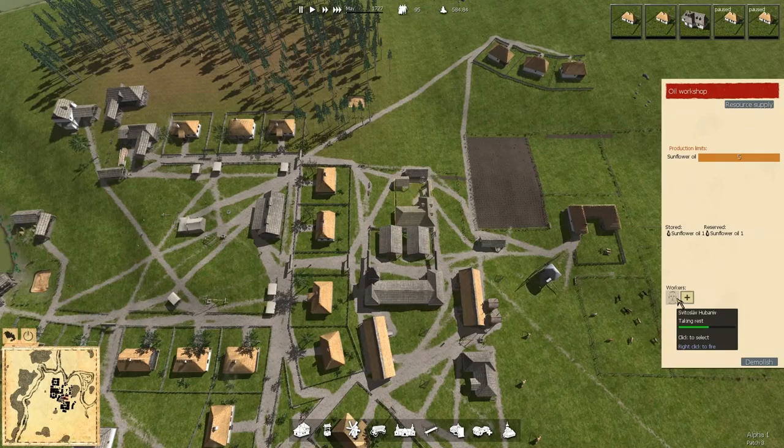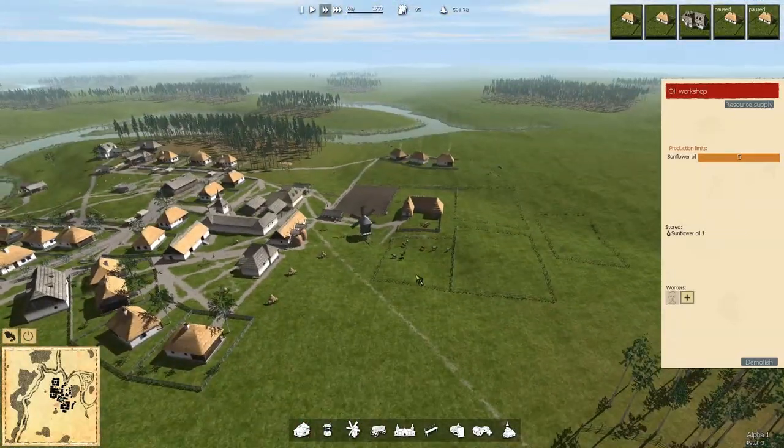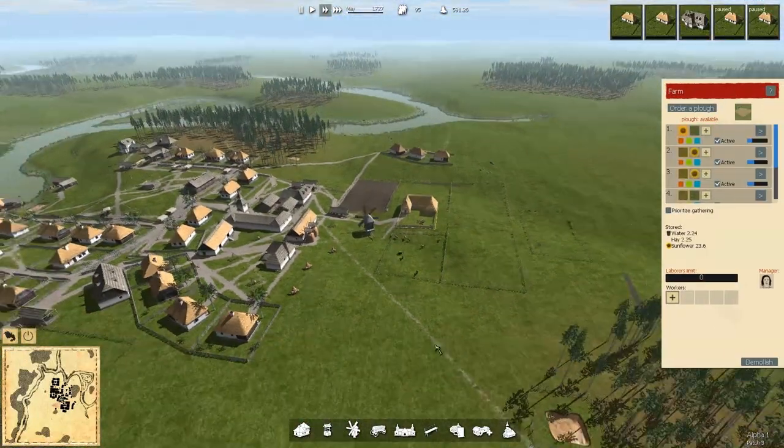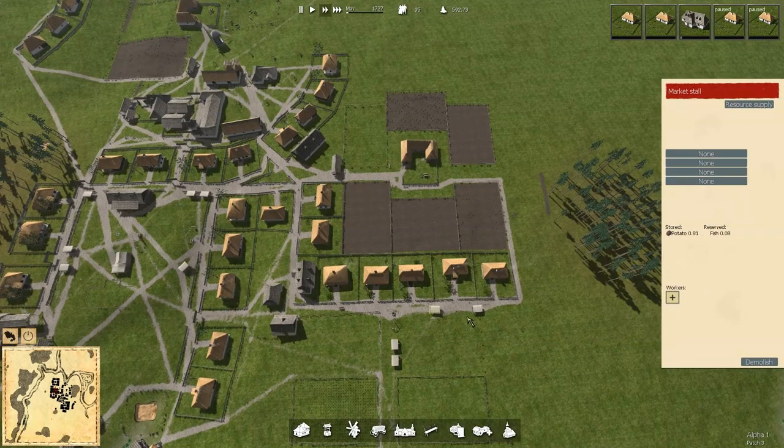Svitsislav Hubeniv is going to make it. Yvini's no longer running our oil workshop — that's too bad. Are we close to calling these empty? Little by little — fish are gone now, just potatoes left.